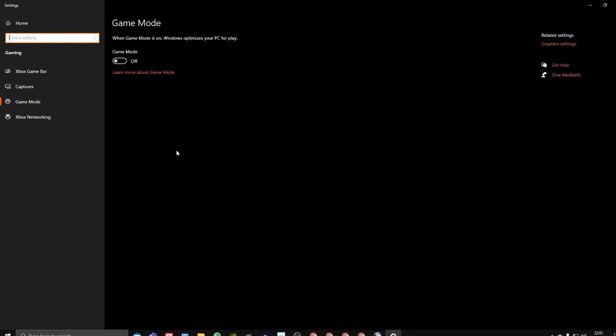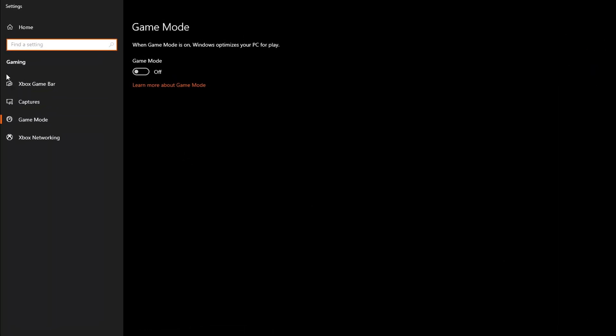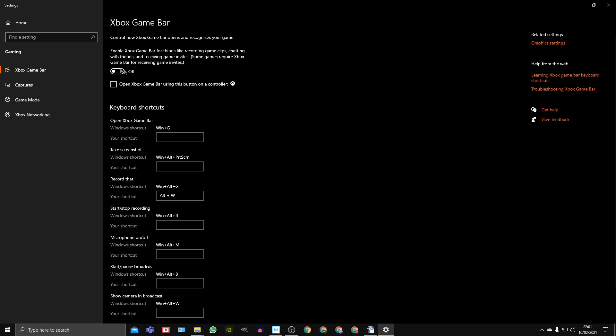Step 2. Still under Game Mode, click on the Xbox Game Bar and ensure it is set to off. You should also turn off any other overlays such as Nvidia GeForce, Discord, or AMD.